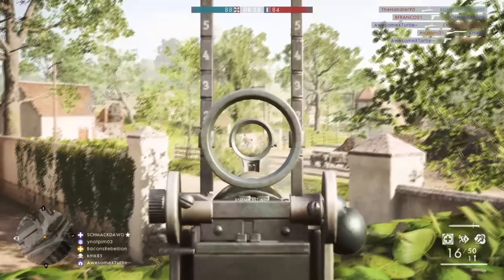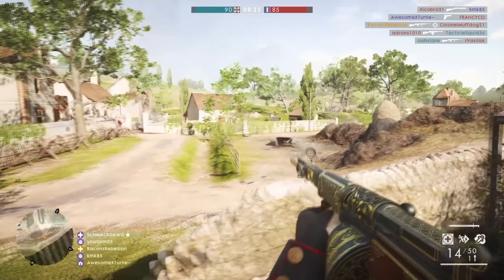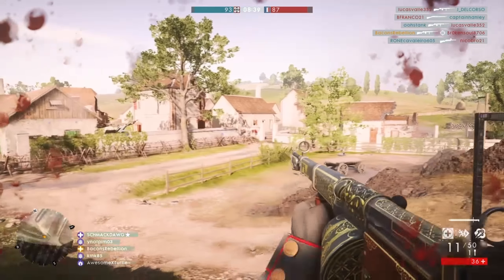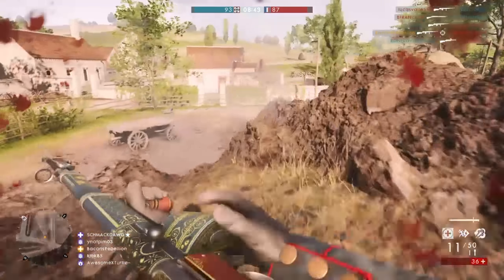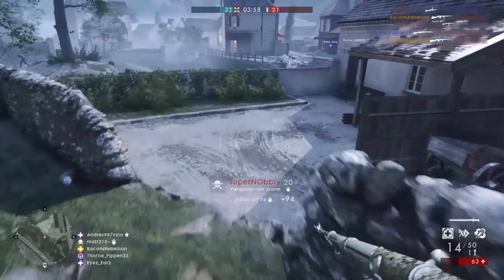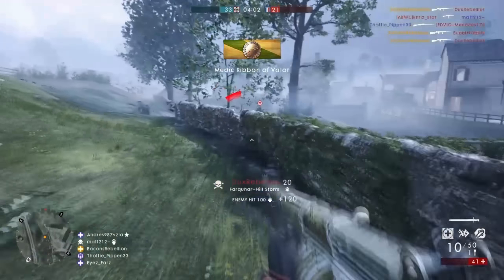First test fired in 1908, it was chambered in the .303 British round and was a long recoil semi-automatic rifle. It could be fed with a 19-round drum magazine or a 65-round drum magazine, and like many of the rifles in Battlefield 1, the Farquhar Hill saw limited service — primarily with the Royal Flying Corps and the Royal Naval Air Service, which were being issued these rifles as early as 1917.